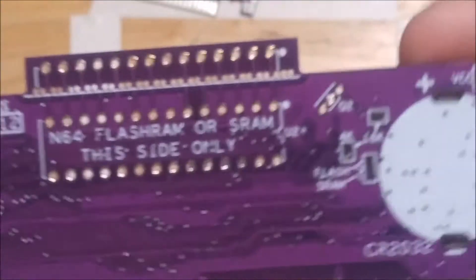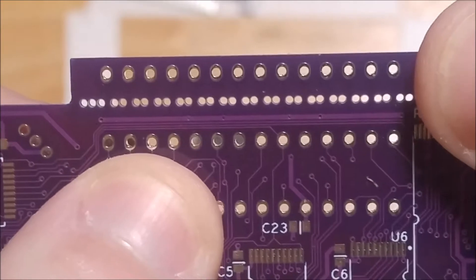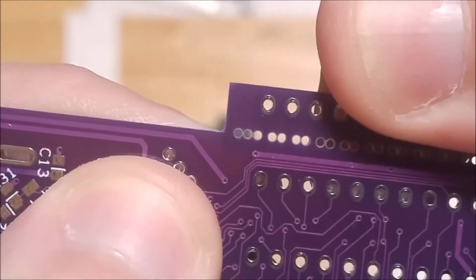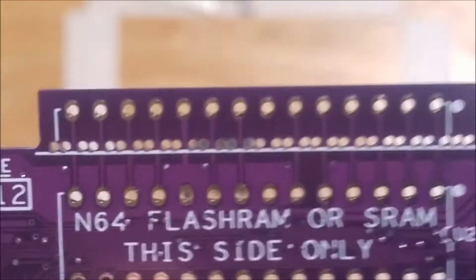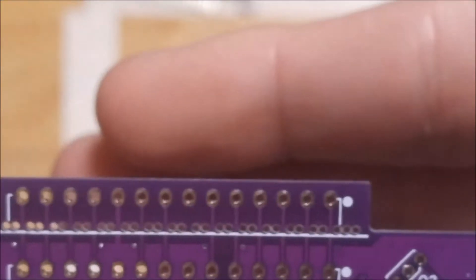He also sent me a board that didn't have any components on it, which I always like seeing — bare boards. As you can see right up here, there's a bunch of drill spots in between these two rows of pins. This is in case you're not going to use Flash RAM or SRAM — you can snap this section off, and it'll still fit inside the metal shield inside the original case. There are some data traces going along this side of the board, so if you are going to snap it off, you want to snap the board so the trace bends inward towards the board.